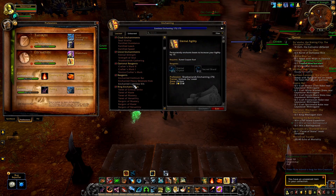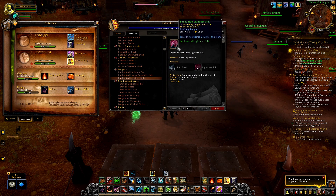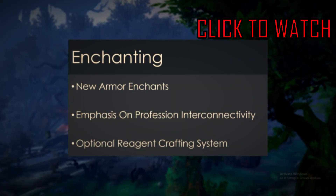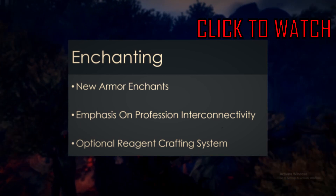This means you'll need to have an enchanter of your own or you're stuck buying it all from the Auction House, which will certainly cut into your profits. If you want to see what else enchanters can do and how they'll be essential in the upcoming expansion, take a look at my Enchanting Profession review. I'll add a link in the top right corner.